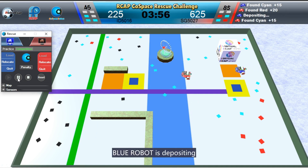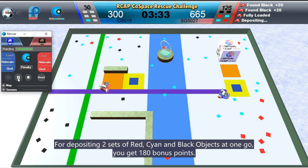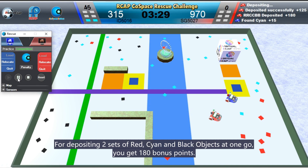Bluerobot is depositing. For depositing two sets of red, cyan, and blue objects at one go, you get 180 points.